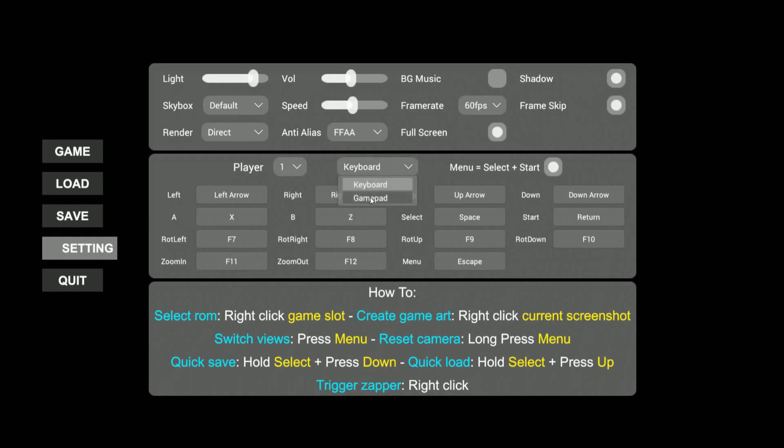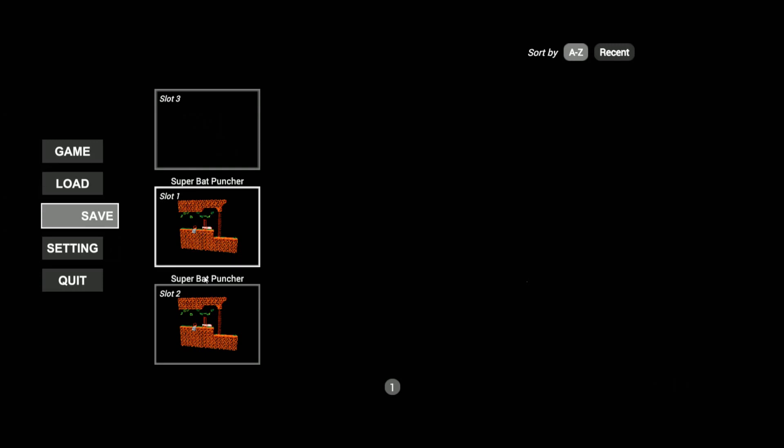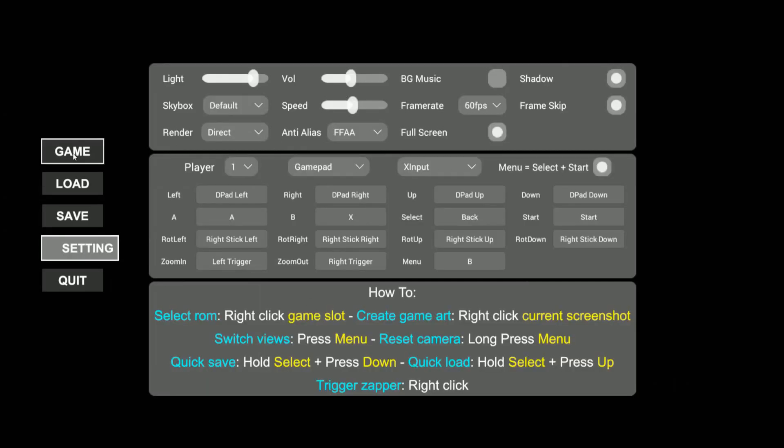For the controller, I just hooked up an Xbox C60 controller — it wasn't the best controller; I'd probably rather use like an 8BitDo controller or something like that, but just for simplicity I threw that in. You can always rebind your keys really easily. You have load state and save state, and as you can see I have a Super Bat Puncher game that I saved.